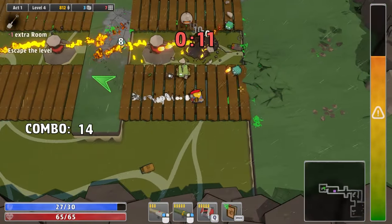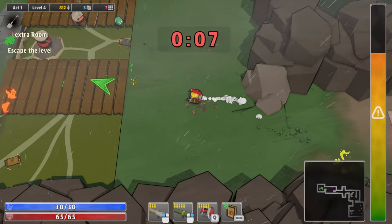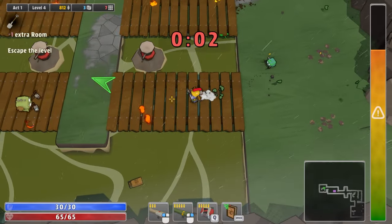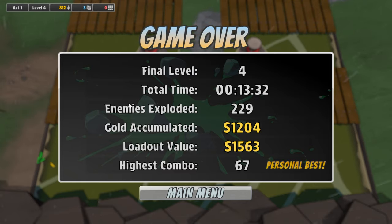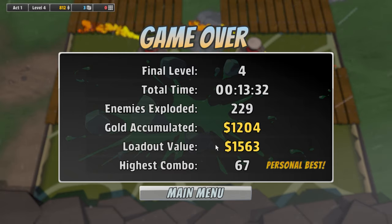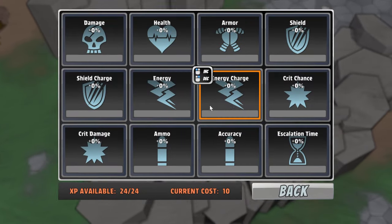Do you guys want to see what the penalty is for running out the clock? Let's find out. Three seconds — oh I guess that's the penalty, you just died. Here's what I thought was going to happen — I thought there was going to be this crazy enemy that would come out and hunt you down because you didn't finish the mission fast enough, but instead you just die. So that's kind of funny.